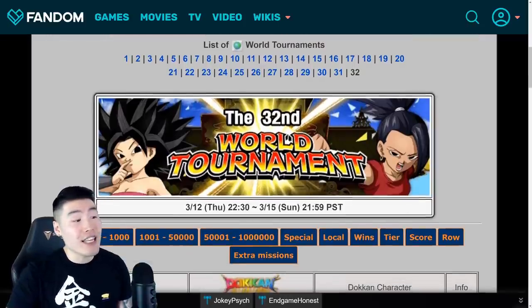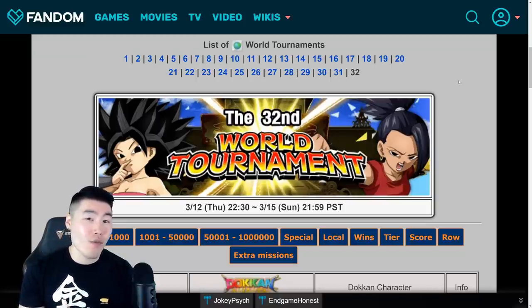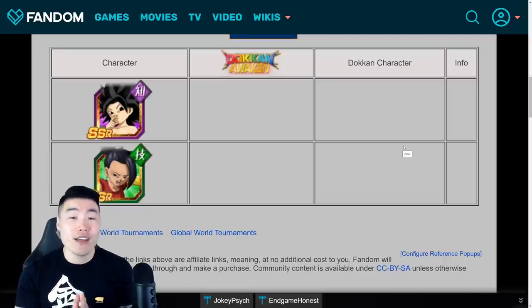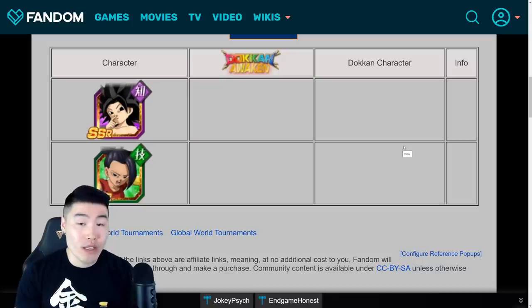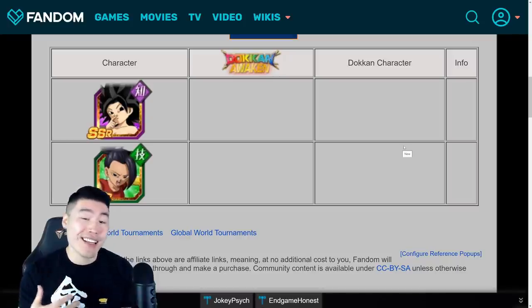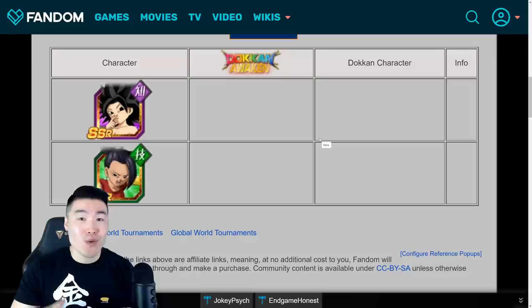As you can see, this is going to be the 32nd World Tournament on Global. I believe JP is about to get their 34th tournament at the same time, so we're about two tournaments behind JP at this point. And if the banner image wasn't enough of a clue, the new reward units for this tournament are going to be a new INT Caulifla as well as a TEC Kale. And both of these units are really, really good.